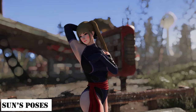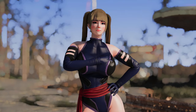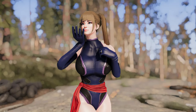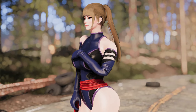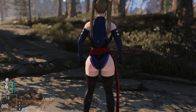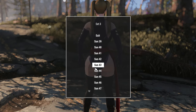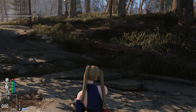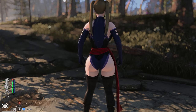Next, let's talk about Sun's Poses. While it may not be the latest mod, I thought it would be great to introduce it. This mod allows you to strike poses just like in the videos, with a total of 76 poses available. You can equip the Sun's Pose Ring at the chemistry station to use them. There are many diverse and feminine poses, and since they are accessible through an item, it's very convenient to use.